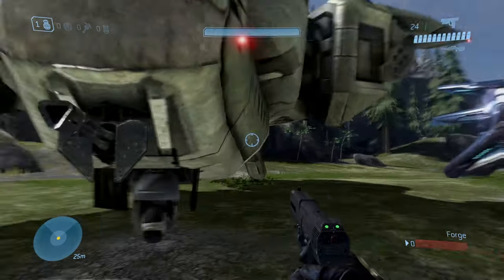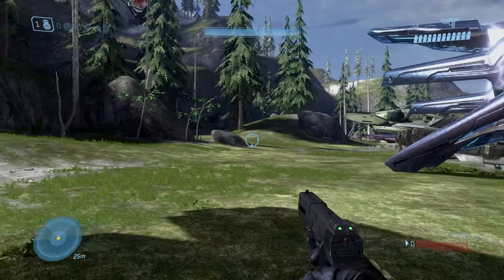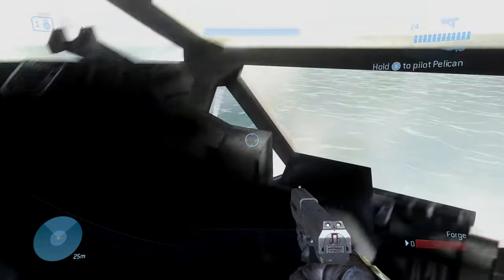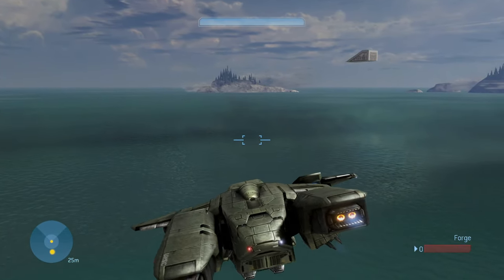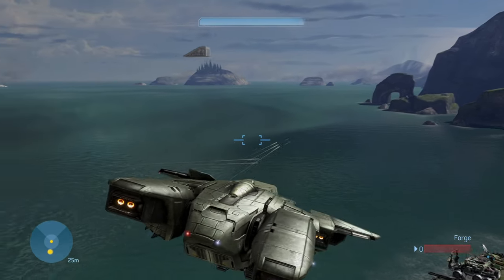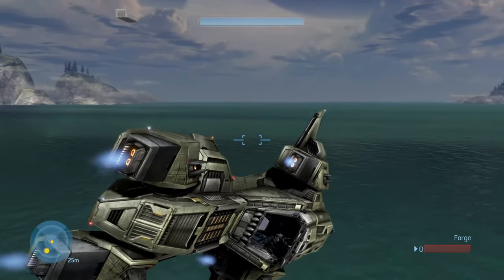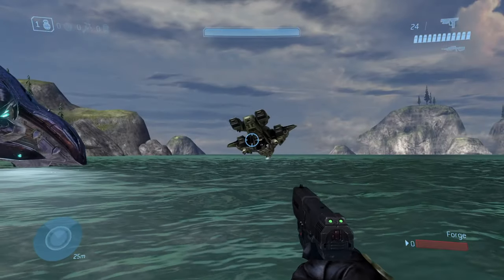Now we're getting to the big boys. For some of these like the Phantom, the Vulture, and the Pelican, you actually have to go inside them to pilot, which I find super cool - not just jumping right in. The Pelican has the basic burst machine gun, missiles on the side, and it's got boost. I'm freaking flying and I still don't know how to drive this thing so if I crash, not my fault.